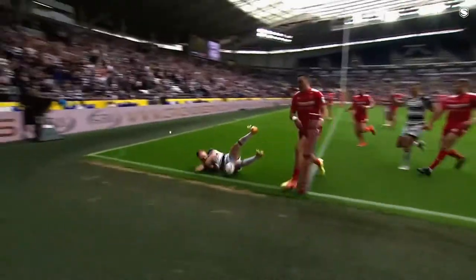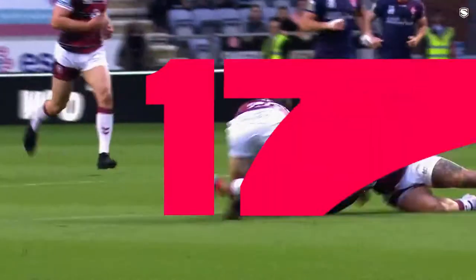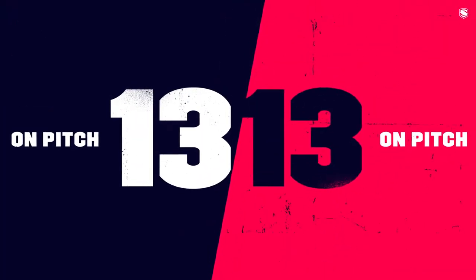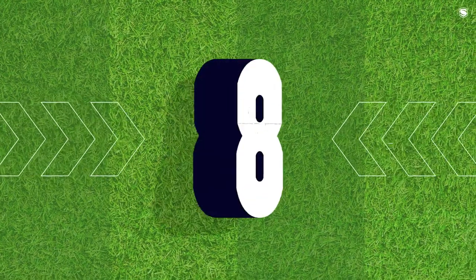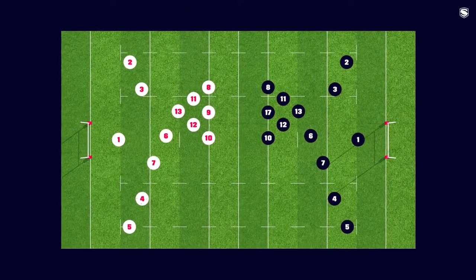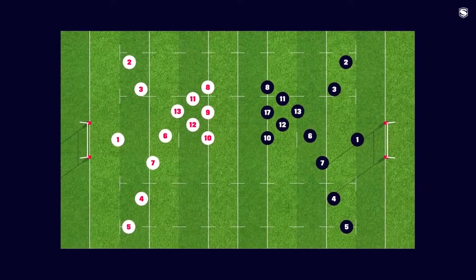What are the basics of Rugby League? Each team is made up of squads of 17 players with 13 on the pitch at any one time. Eight interchanges are available to each team, and this means players can leave the field and return at a later time, unlike a traditional substitution.